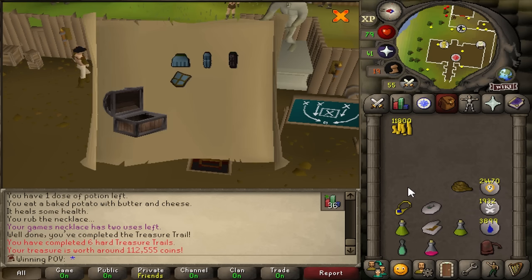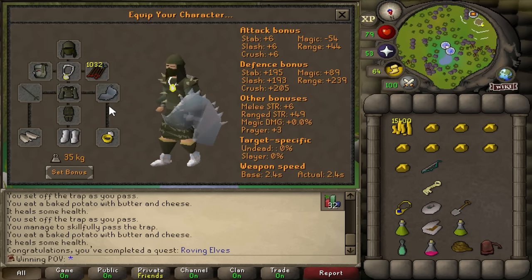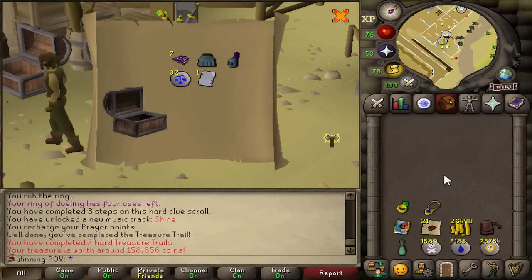I don't know what I'm even looking for at this point — maybe a Glory? That's not bad, it's money. And that is Roving Elves completed. That is our Tank Shield sorted for the fight. Hey, another hard clue. Another casket, and we get nothing.